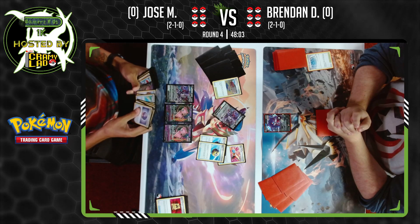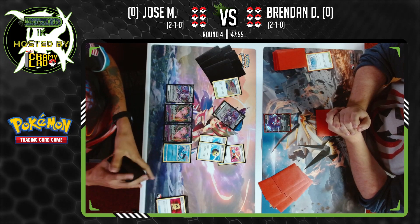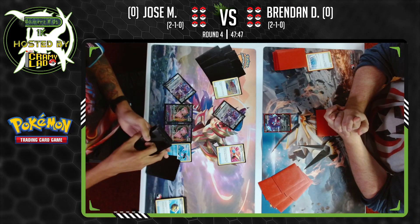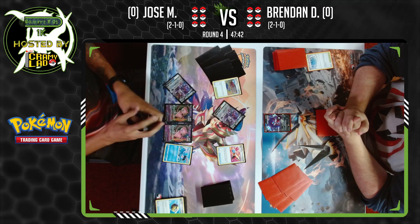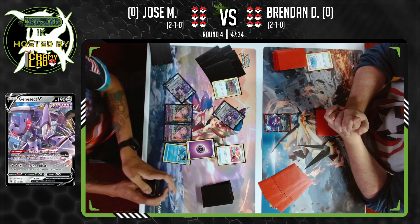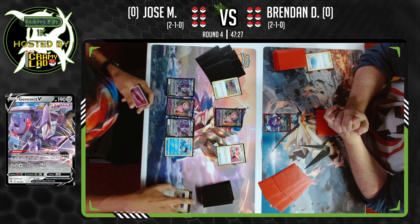The cool part about Peony is you essentially guarantee yourself a way to discard your hand and make it as low as possible, then search your deck for two Trainer cards. Quick Ball and Quick Ball off of it. Actually going for the Clam Pearl here — playing the Huntail that turns off Single Strike Pokemon.